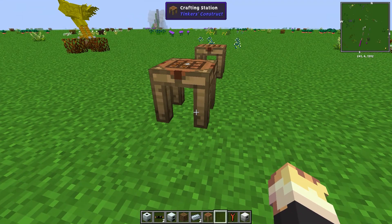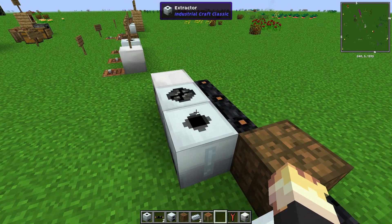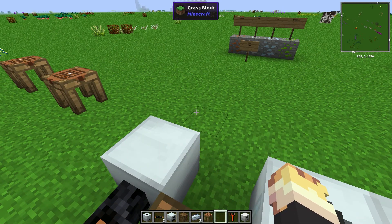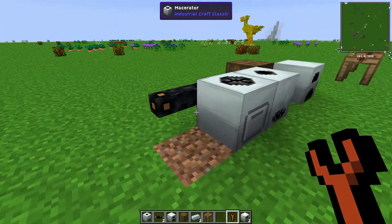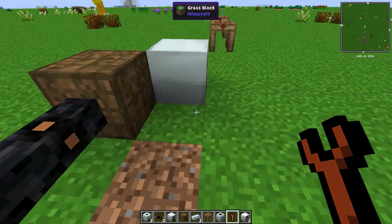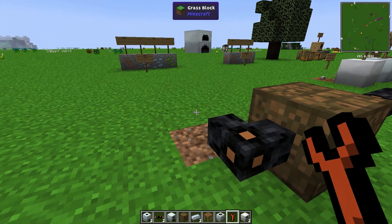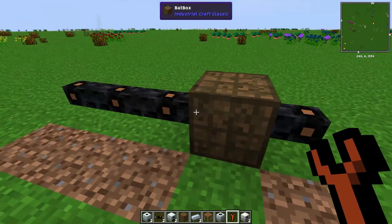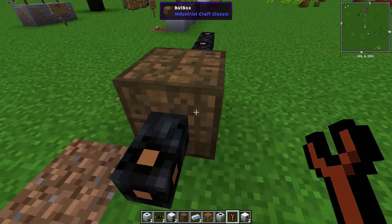If you pickaxe them, the issue is you can sometimes just get the machine block back. Sometimes you get the machine, sometimes you get the machine block. The batbox itself you will always get back, and I think an axe is the best way of getting that. So with the wrench, you just right click on it and it will either change the orientation or pick it up depending on if you are at the front or facing the side. If you shift right click, you can also use this on the face so you can change the input and the output of the batbox.